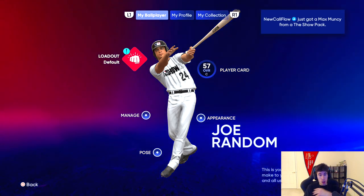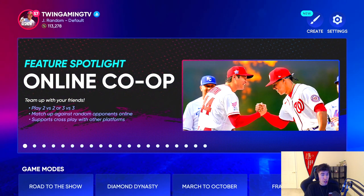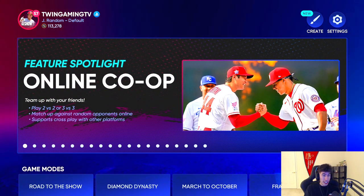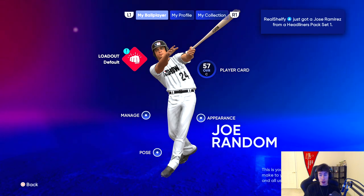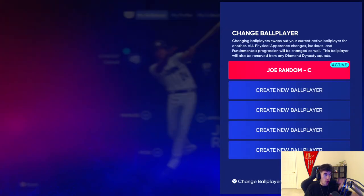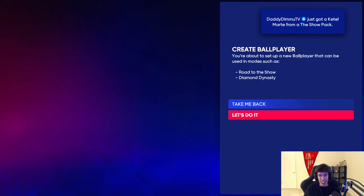We're here in The Show 22 and we've got our ball player. I already have one made, but I'm going to show you how this works. Go to the top left icon on the main menu to create a ball player or start Road to the Show. Click 'Create Ball Player' — it will prompt you that you're setting up a new ball player that can be used in modes such as Road to the Show and Diamond Dynasty.